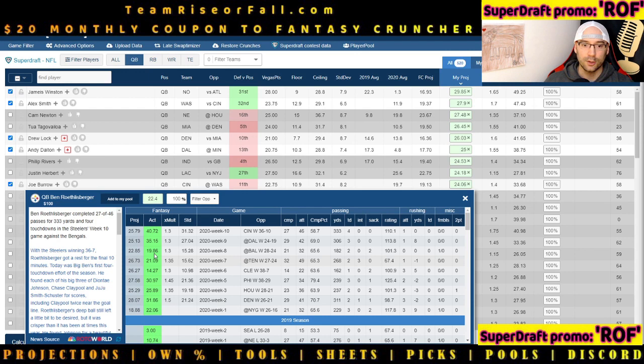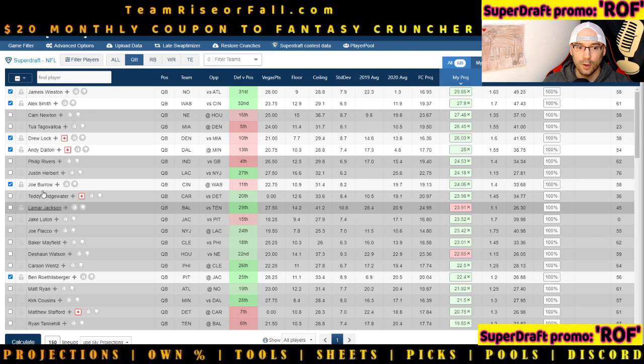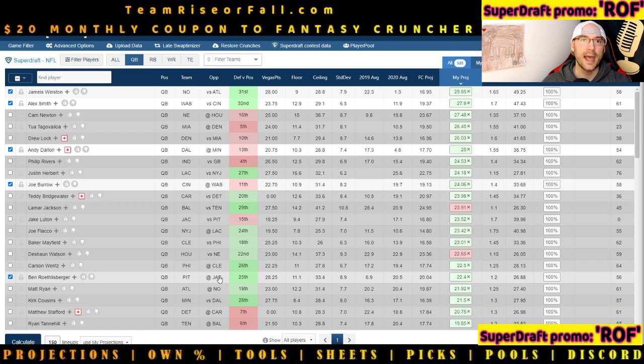Big Ben has a 1.2x multiplier, so the multiplier projection stays kind of low, but he's been incredibly consistent. On SuperDraft you sometimes have to manually adjust — if I realize Big Ben's still down here and I want him included, I'll take away volatile Drew Lock, whose stack opportunities I didn't like. Big Ben has three wide receivers all playing great football; he's thrown the ball 49, 32, 42, and 46 times in recent games — that's upside for days. You can stack and run it back with DJ Chark, Laviska Shenault, James Robinson, and Keelan Cole.